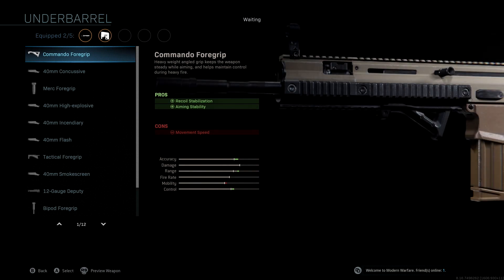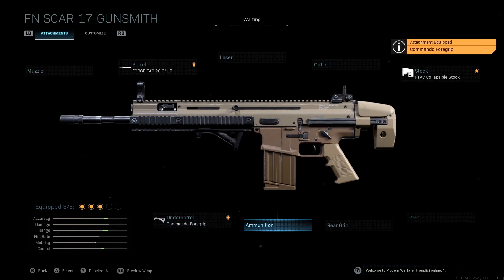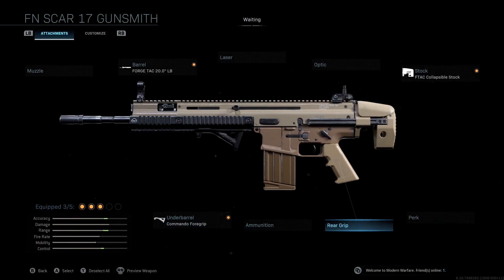The underbarrel we're using is the Commando Foregrip, giving us a massive boost to accuracy, range, and control. We only lose a tiny bit of mobility. The reason we're running the Commando instead of other options is we don't want to lose more aim down sight speed — with the Commando we get recoil stabilization and aiming stability without sacrificing ADS speed. We're not running any extra ammunition either.